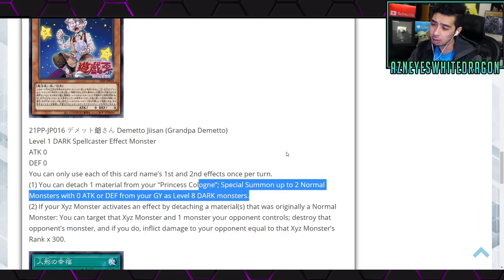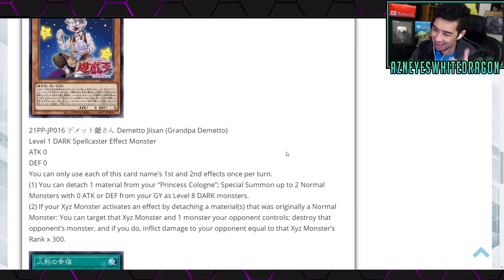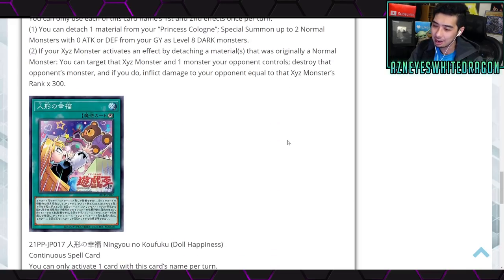The second effect of Grandpa Demito says: if your Xyz monster activates an effect by detaching material that was originally a normal monster, you can target that Xyz monster and one monster your opponent controls, destroy that opponent's monster, and if you do, deal damage equal to that Xyz monster's rank times 300. That's pretty interesting — you get some burn and potentially get rid of another card. This could open up some OTK plays, but I don't think it'll make the deck insane.